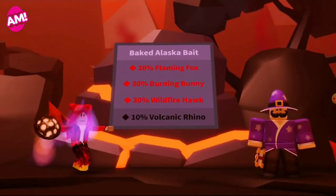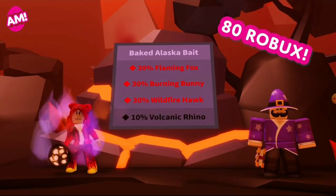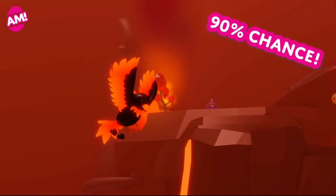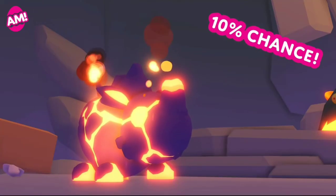As a special treat, the Tims will sell you the new Baked Alaska Bites for 80 Robux. The new Fire Dimension Pets can't resist them. Place the Baked Alaska Bites into your lures and get a guaranteed pet, with a 90% chance for one of the three new Ultra Rares and a 10% chance of the Volcanic Rhino.